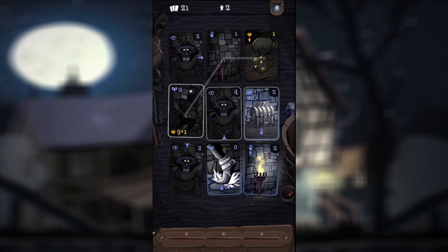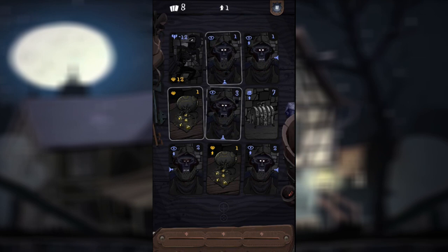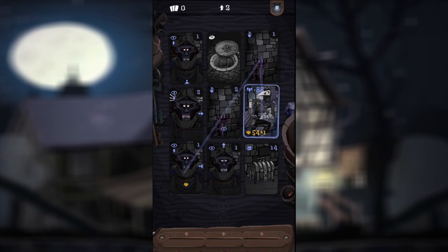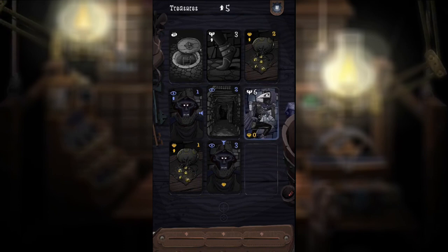Remember how I said this seems easy? Well, this game very quickly lets you know it's not. A number of times I found myself completely stuck — either surrounded by enemies with no stamina, or unable to fill my stamina enough to grab the chest, defeating the entire purpose of the heist. Look at this — I've been on this part for five minutes trying to find the best way to continue and there's no way I can do it. So if you get stuck with no chance of grabbing the chest, just let yourself get captured.